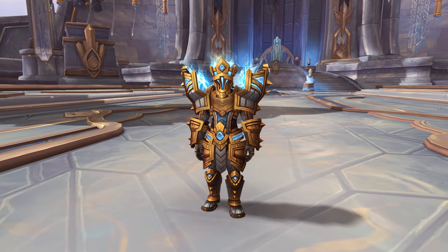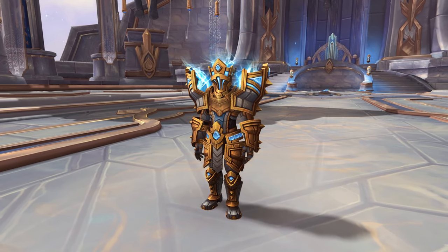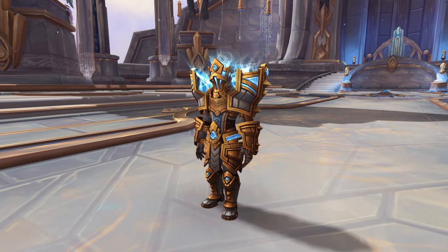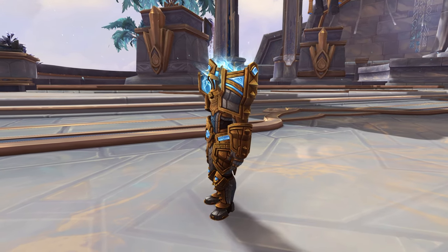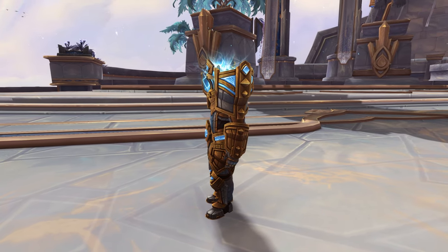The Kyrians are angelic beings that carry the souls of the dead, and this is apparent throughout Bastion with the different structures and NPCs. Now I will leave you for a few seconds so you can enjoy the preview, before moving on to all the individual pieces.